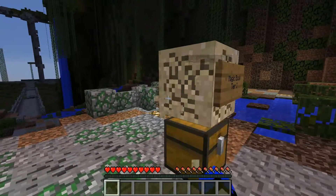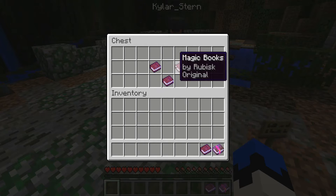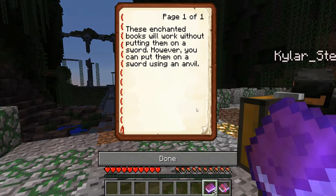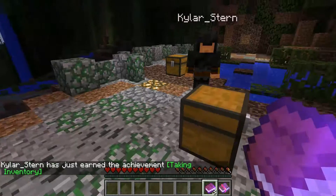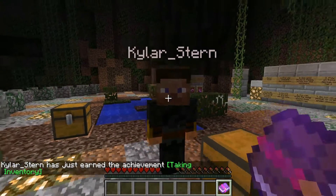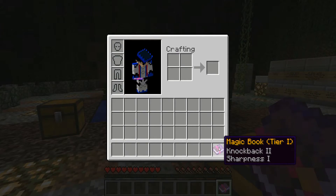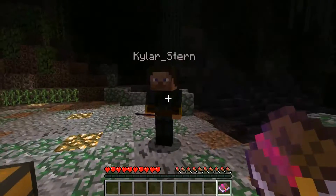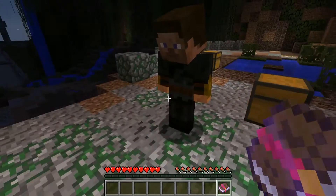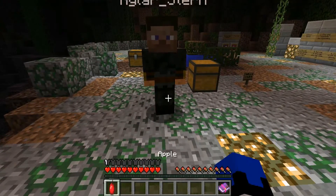Magic book, tier one. Oh, it has knockback in it. You can take one of those books. These enchanted books will work without putting them on a sword; however, you can put them on a sword using an anvil. So this book that's tier one has knockback two and sharpness one. We got a leather cap if you want it. Here's an apple. And here's three torches.